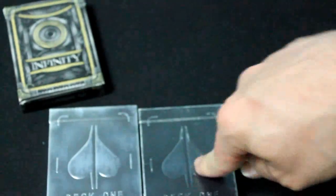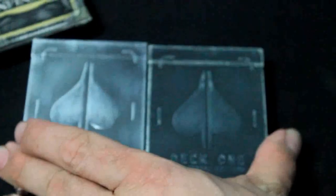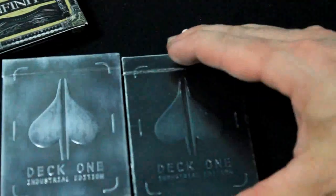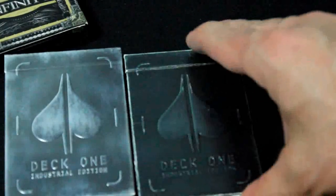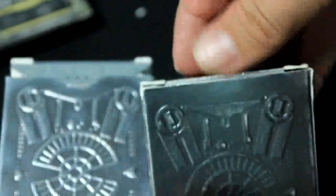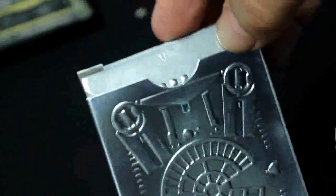First of all, very quickly, if you want to know the differences between the V1 and V2 of the Deck 1s — just a quick look at that since I never did it before. As you can see, the thickness on the box is a little bit different. This one looks a little more polished, a little shinier. That's one of the main differences, and you can see that on the sides a little bit. The other difference is the V2 actually has a thumb flap — this one does not, this is the V1. It also has a couple little dots on there and it says 2 for V2. That's the main difference.